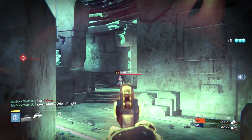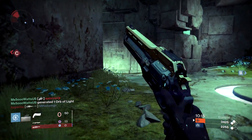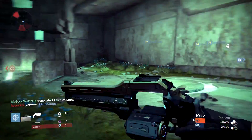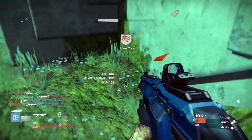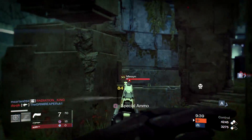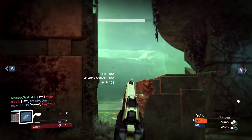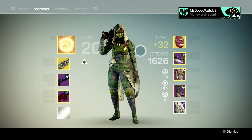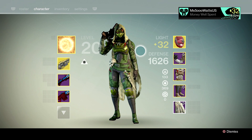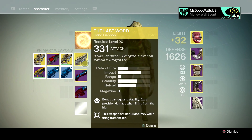You're going to watch gameplay of me using the actual entire class setup — not just one gun, not just two, not just three. I'm using all the guns I say are awesome. I also want to show you the specific perks I use on each of these guns and why. So this is the actual setup I use when I'm going full try-hard mode. We have the Last Word, Two to the Morgue, and Against All Odds.